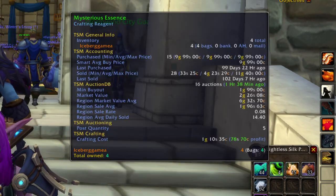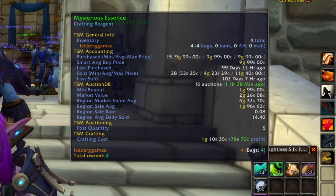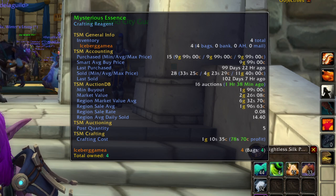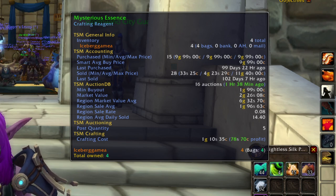Next up, we've got Mysterious Essence. This is the Pandaria Enchanting Material, as well as Spirit Dust. These are the two Pandaria Enchanting Materials, and Pandaria Enchantments sell for quite a bit during Mage Tower.